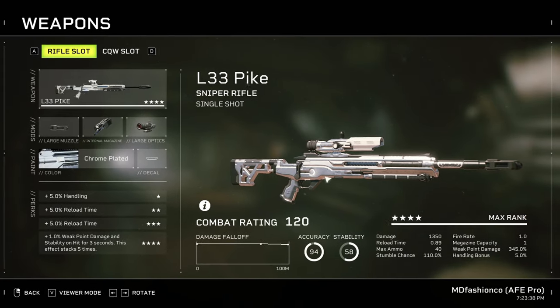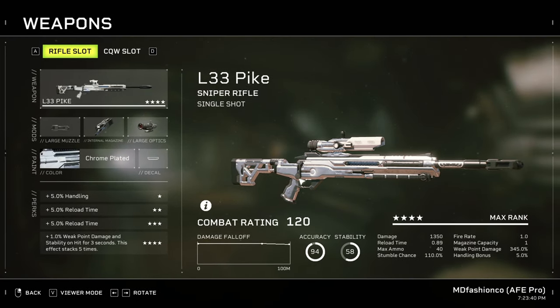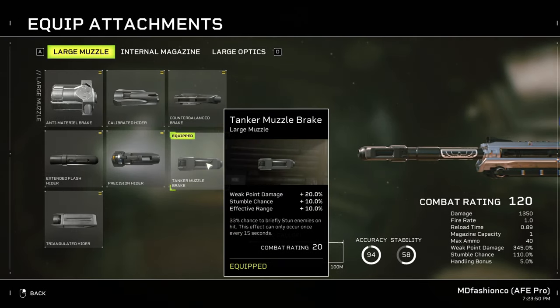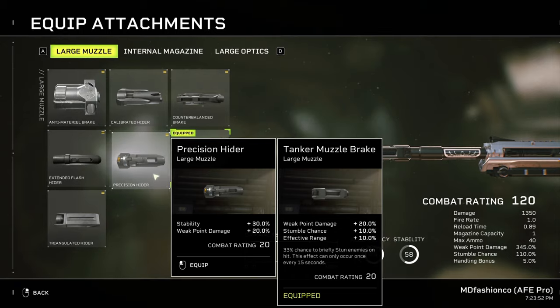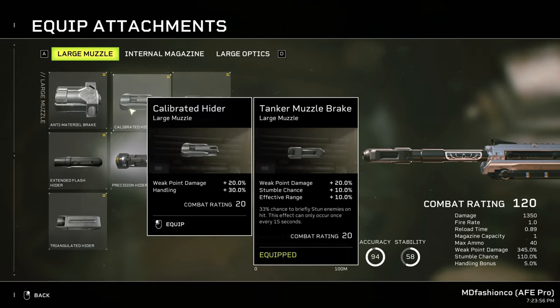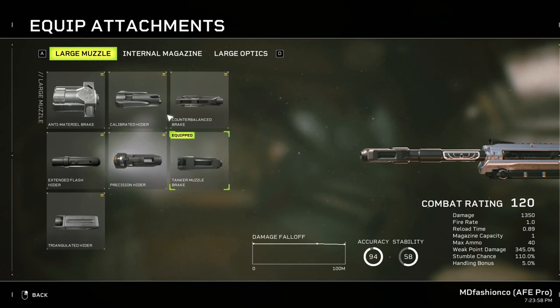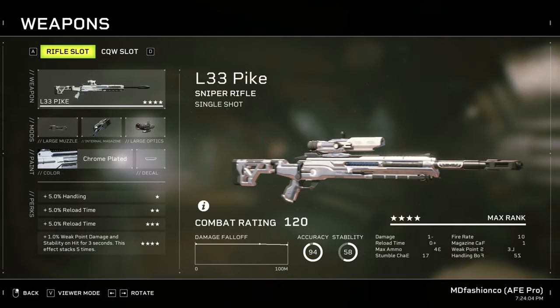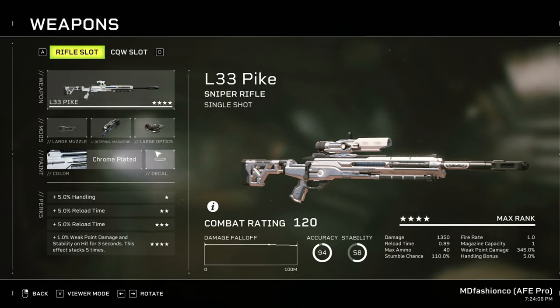The way I figured to build the pike was to build it around weak point damage. Since you're going to be taking your time with these shots, you may as well build it around weak point damage. The tanker muzzle brake has the highest weak point damage, and also more damage than these other options. We don't want handling — we want the 33% chance to briefly stun enemies on hit. That's a cool weak point damage attachment.